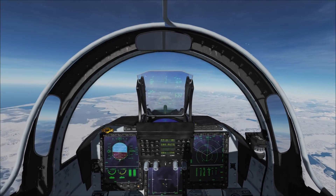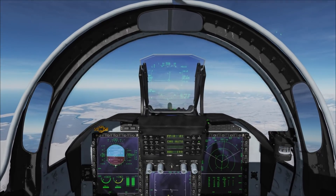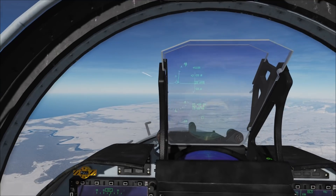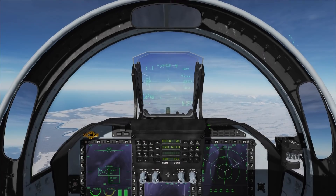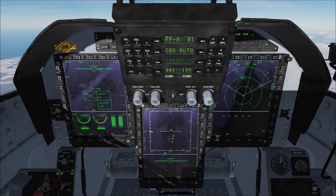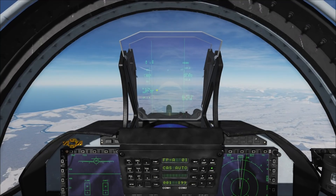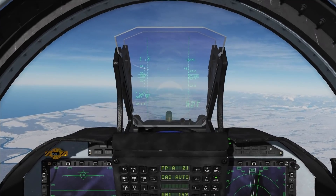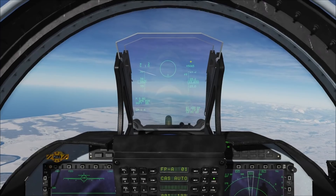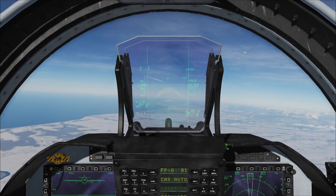After BVR, let's talk about ACM. Let's welcome our new recruit. ACM defaults to VT mode. VT mode scans at a 10x50 degree box, and it's our boss Luna's favorite. Using S2 forward, we can switch to BS mode. Boresight mode scans in a 4-degree cone. S2 right to enter HA mode — HA mode scans the whole HUD area. S2 forward returns to VT mode.